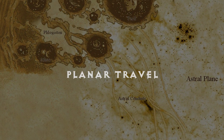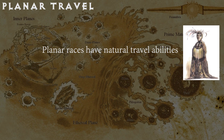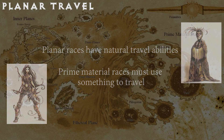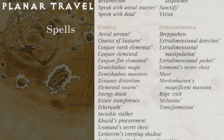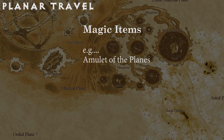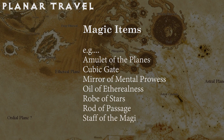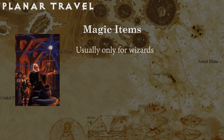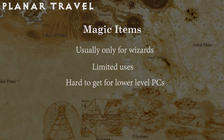PCs can travel between planes in a number of ways. A planar race is able to travel between some planes at will, whereas any creature from the prime material plane must use one of the artifices here. Spells: a number of spells from D&D 2nd edition can get you to various planes. Magic items include an amulet of the planes, a cubic gate, mirror of mental prowess, oil of etherealness, robe of stars, rod of passage, or staff of the magi. Such items are often only usable by wizards, have a limited number of uses, or may be too powerful for a player to simply have without great cost.